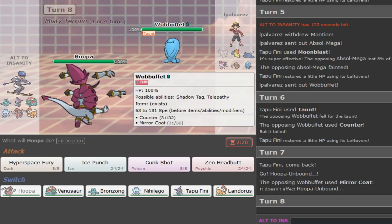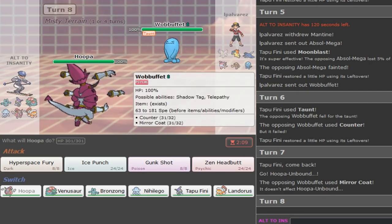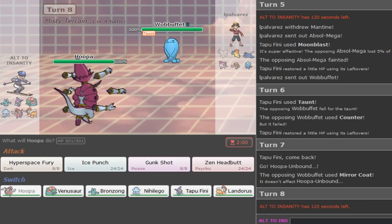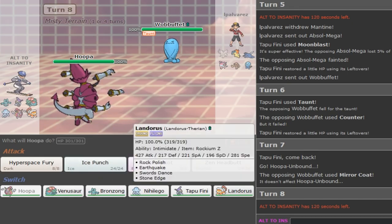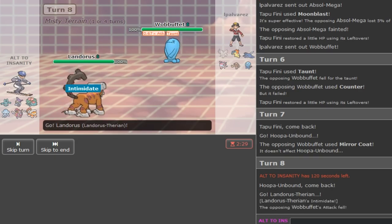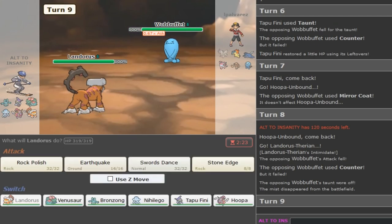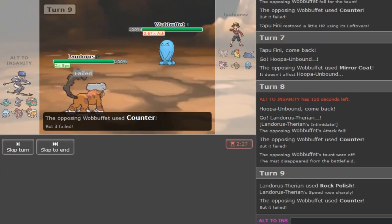This could be Focus Sash with Counter - so maybe going straight for Hyperspace Fury isn't a good idea. Do I need Hoopa this game? Hoopa is really nice to break through Mantine. If he's Sash and counters me away, or Covert Berry, I don't want that. Going to Landorus here and I can SD up - that's a better play. I can also go for Rock Polish in case he wants to go for something, so I'm able to outspeed his potential Scarf Typhlosion later.